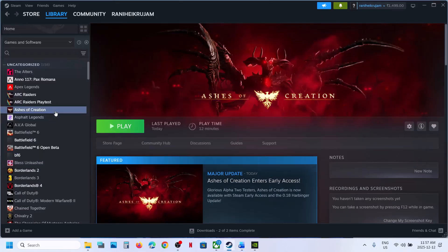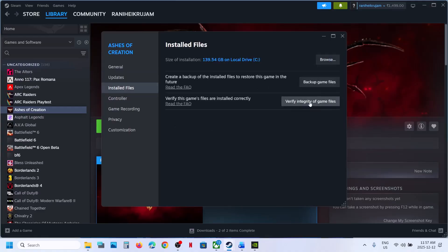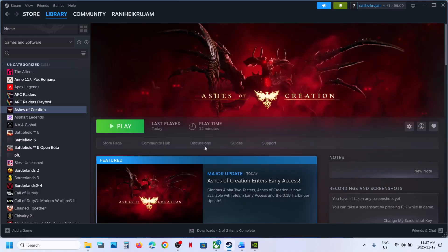You can verify the game files. Make a right click on the game, select Properties, go to the Installed Files tab and click on Verify Integrity of Game Files. Once the verification is 100% complete, launch the game and then check.